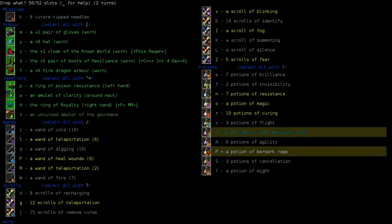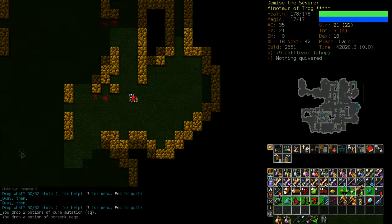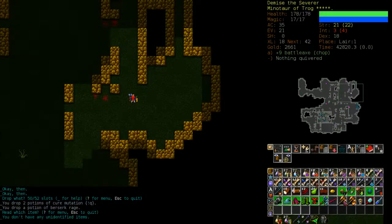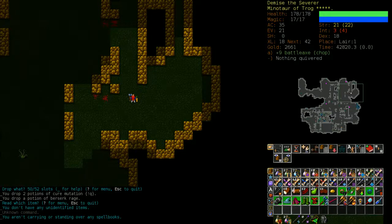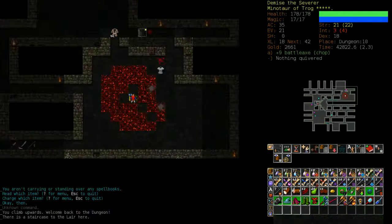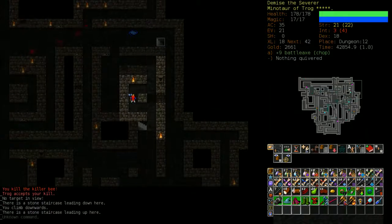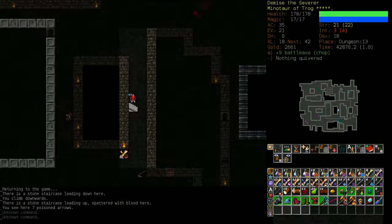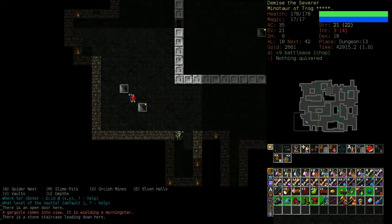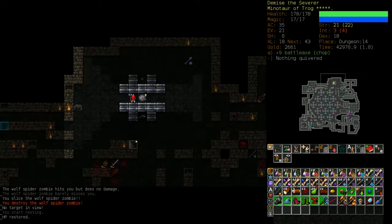Let's think about what we're going to do next. We've just gotten two rooms - we finished Orc, we finished Lair, we finished all the early dungeon. So the next step is to go to Vaults. Vaults is a fairly dangerous place. It's a little bit like Dungeon if Dungeon was crammed into five floors - you get a lot of high-health, dangerous enemies that come in big swarms. It's kind of like the pre-Depths.